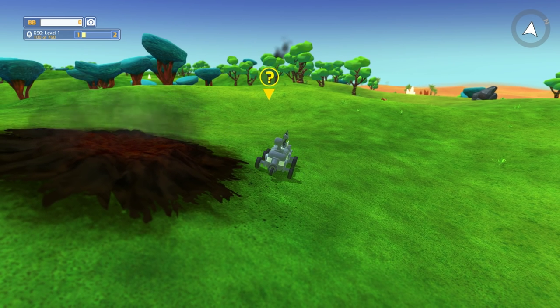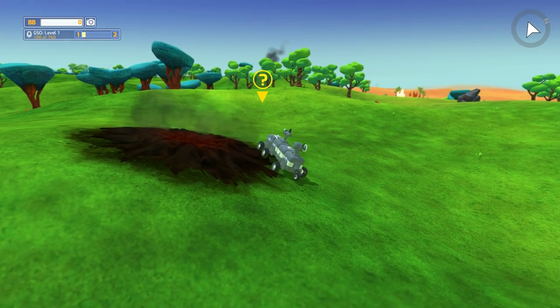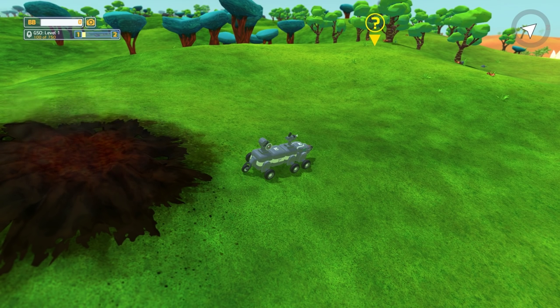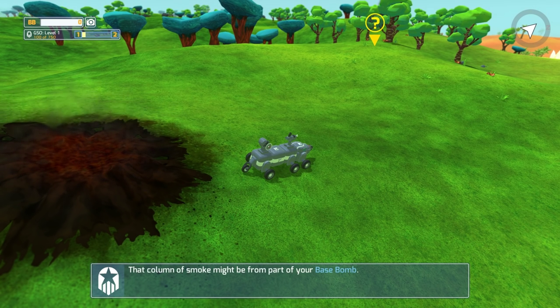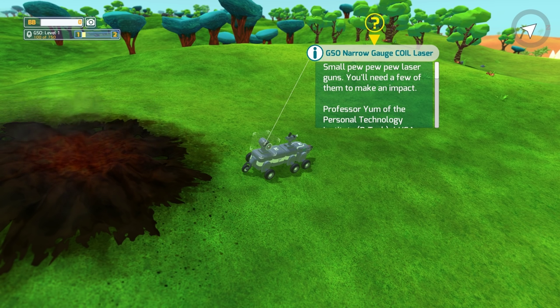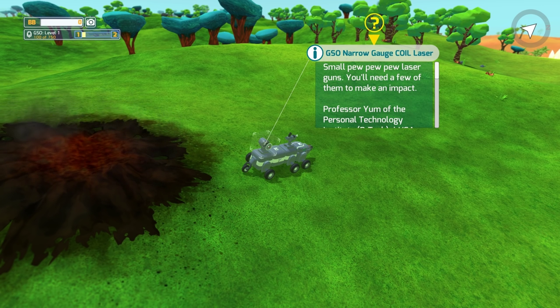You'll notice a compass in the top right corner. Up in the top left corner there's something new I've never seen before — the GSO Level 1: 100 out of 750. This bar was not here before. I actually just got a little bit of experience from killing that other tech, so that might be how you level up. We also got a new weapon — the GSO Narrow Gauge Coil Laser. There's going to be a bit of reading here, so if you don't want to hear that feel free to skip past it.